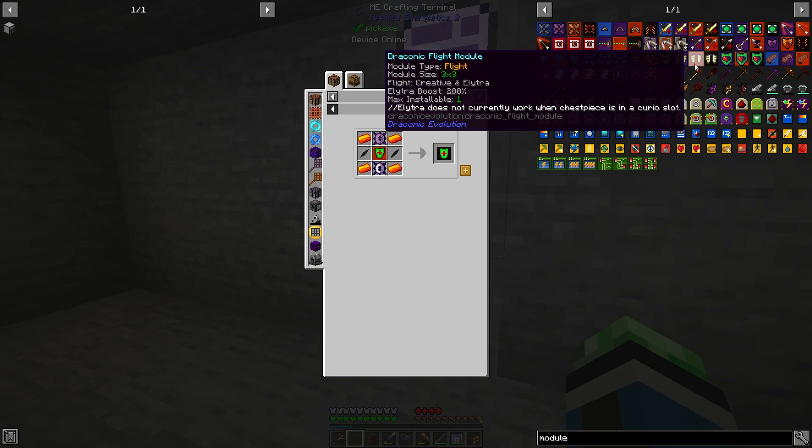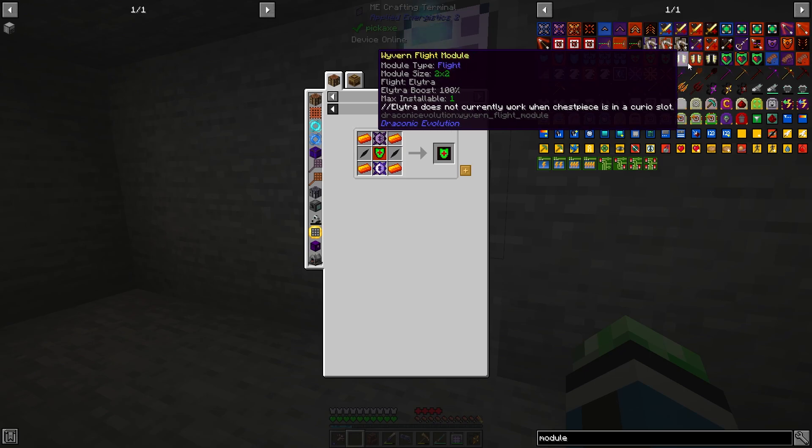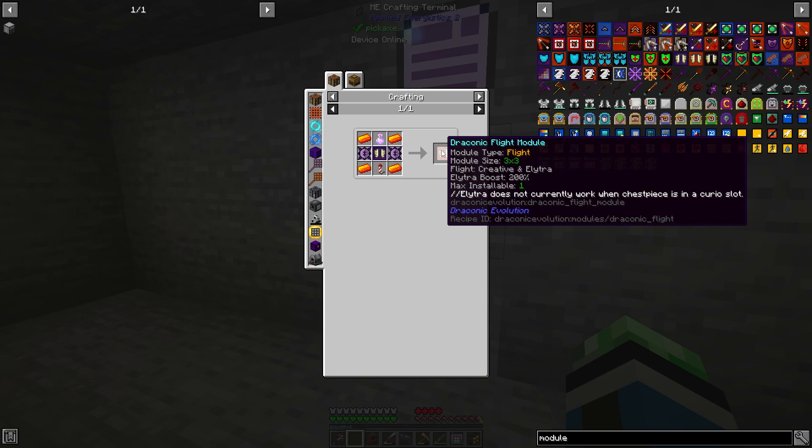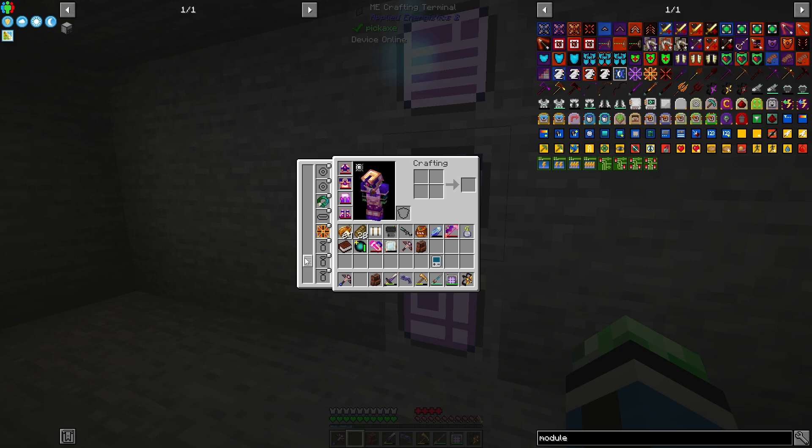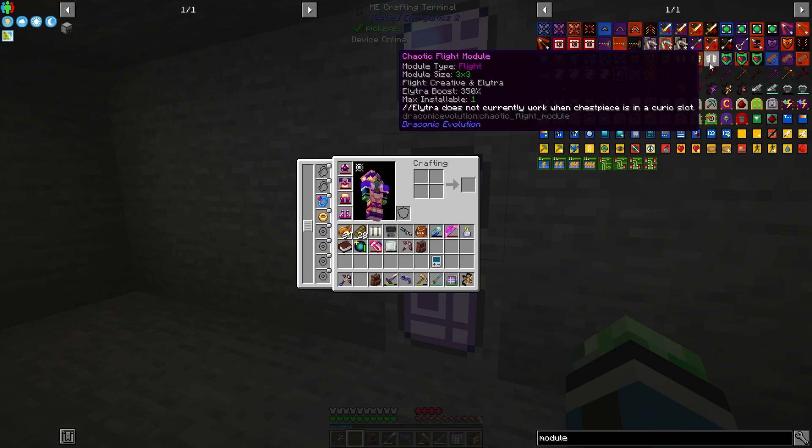Let's see — flight module: elytra does not currently work when the chest piece is in a curious slot. But I don't really need the flight module considering I have the angel ring from Mini Utilities. Mini Utilities angel ring for the win — I don't really need the flight module.